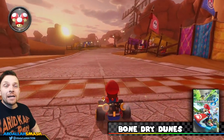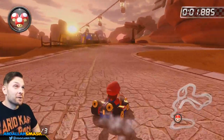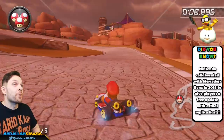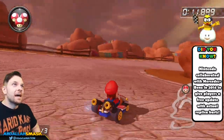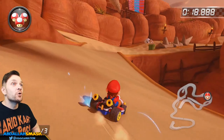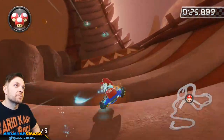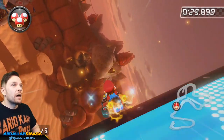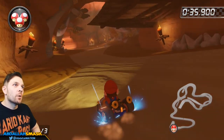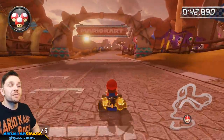Here we are at Bone Dry Dunes — this used to be a gigantic lake, apparently, but now it's a desert with Shy Guys floating around. Be mindful of the sand where you lose traction on mini turbos. Watch out for the skeleton piranha plant, and there's a fast route through a particular section. A glider cut is available if you're good enough to take the top route. Watch out for Dry Bones on the course, and with a mushroom you can take a shortcut towards the very end.